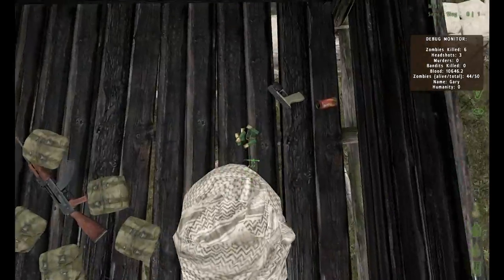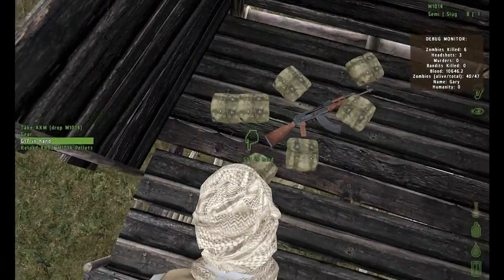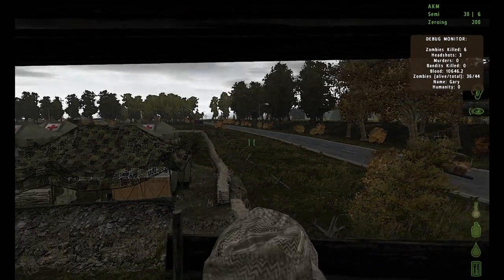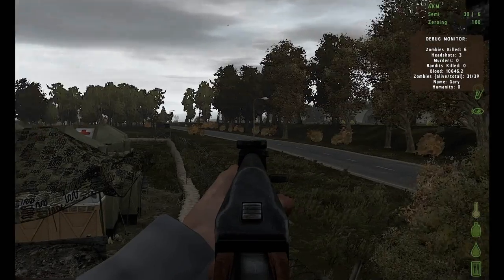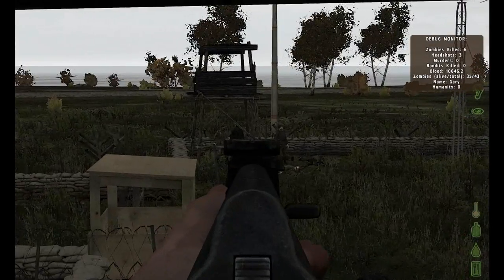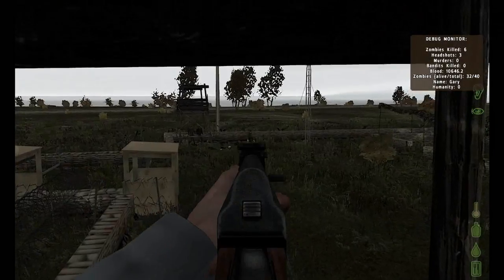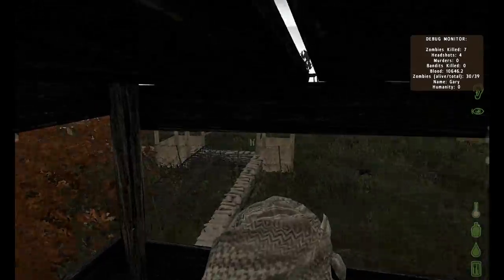There's an AKM up here, which is what I really want. AKMs are really good because not only can they go between full and semi-auto, they can also be zeroed in. For example, if I'm looking at that post and it's about 50 meters from me, I would zero in to 100. If a zombie is about 150 meters away, I would zero in at 100 and then aim up a little bit because of bullet drop.